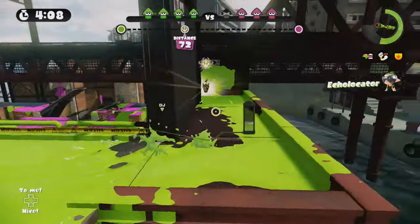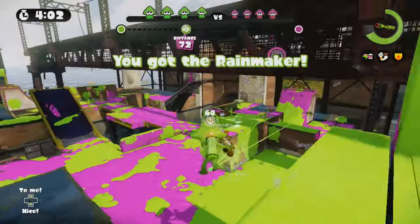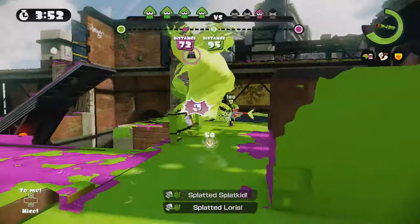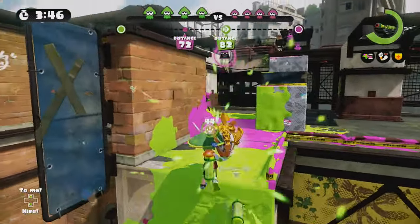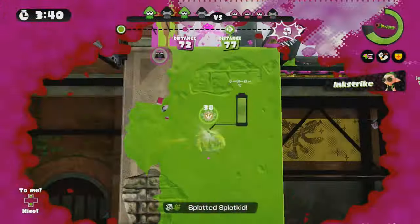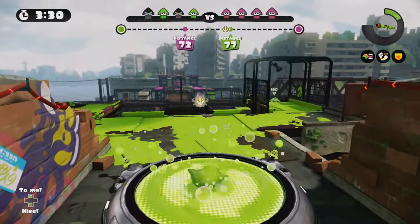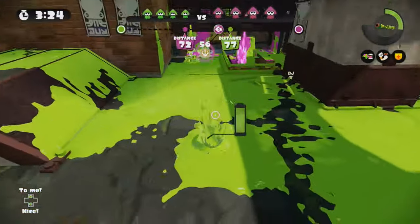I'm going to talk about the special weapons first, then the more exciting thing — the thing in the title — later in the video. Two new specials have been discovered. It does seem like they will be coming with the next season. One is code-named Chimney, the other is code-named Pogo. Chimney appears to have 'ink' in its name, so maybe it will be a smoke screen-type special — perhaps called Ink Fog or Ink Smoke. They will be coming in December, though it could all change with the next balance update.